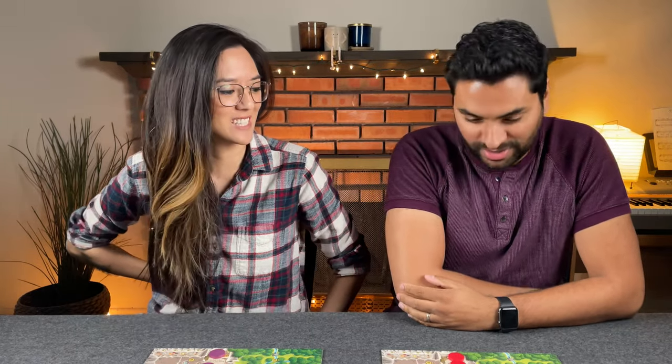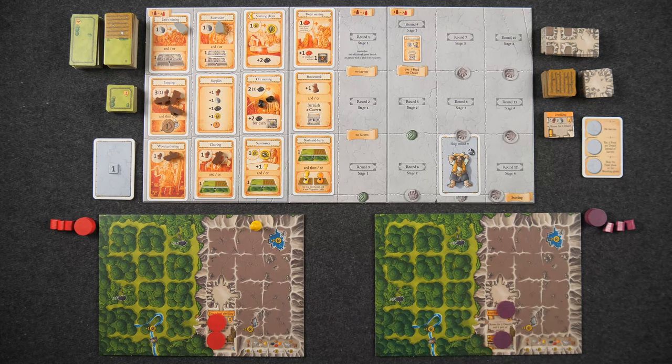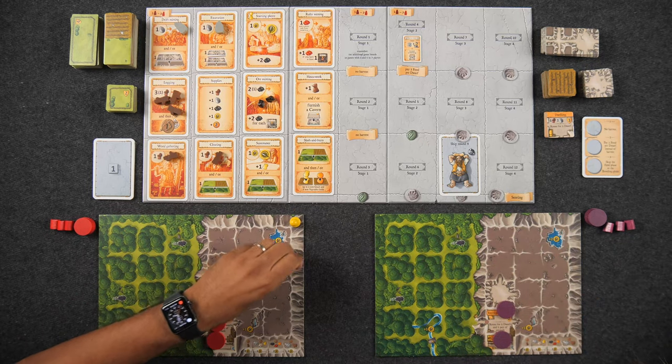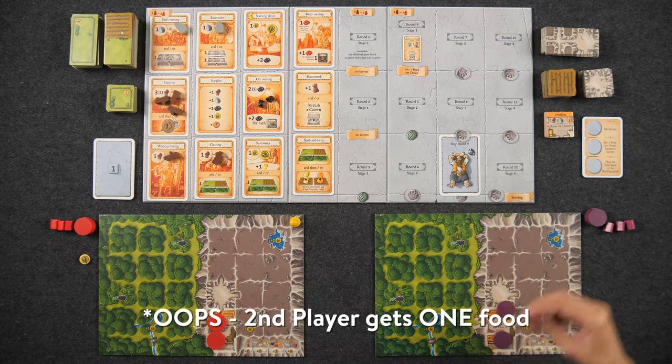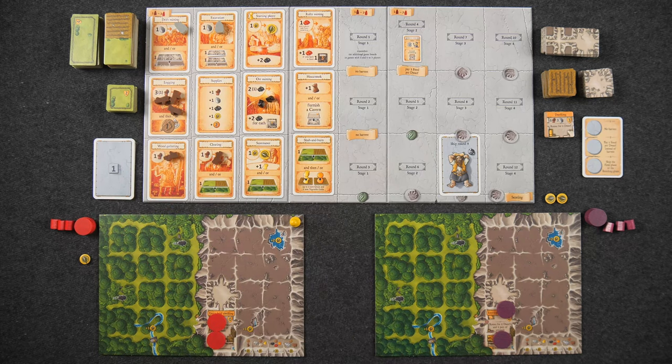We're going to get cleaned up and start our playthrough. We've reset the board and reshuffled all the action space cards, so we don't know what's coming in round one. We need to figure out who goes first — rock, paper, scissors. Monique wins and goes first, receiving one food. Naveen gains two food as second player. The goods and resources are pre-populated, so we're ready to begin.